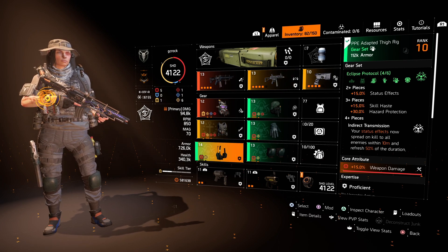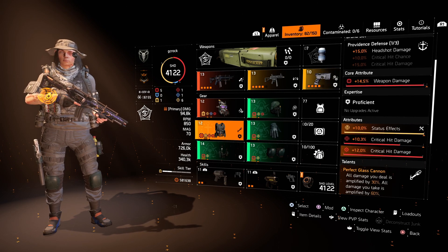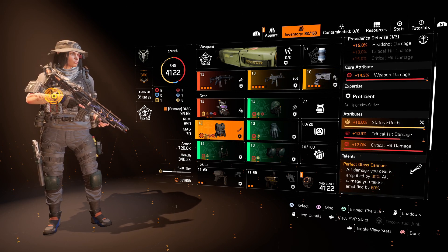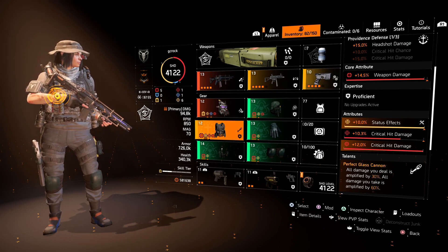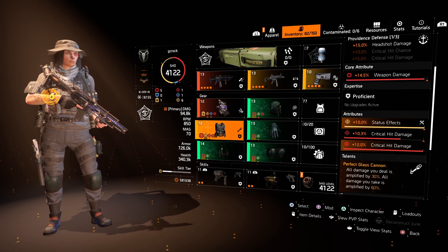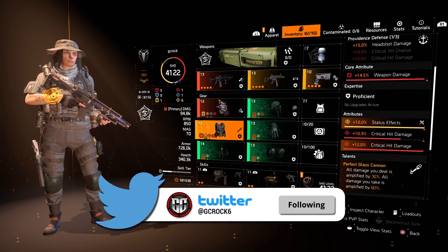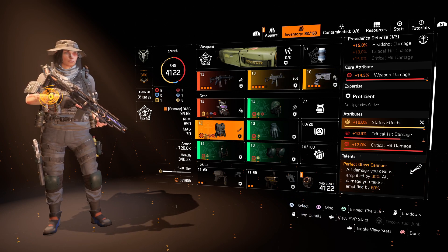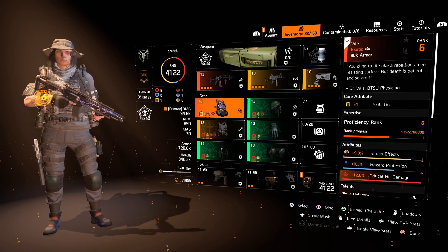It doesn't have to be you killing the enemy either — it can be your teammate. The chest piece we go for is the Perfect Glass Cannon chest piece. We've got headshot damage, weapon damage, status effects, and crit hit damage rolled on it with a crit hit damage mod, and you get Perfect Glass Cannon which amplifies all of your damage — even from your skills — by 30%. You do take extra damage, so if you don't like the Glass Cannon talent you can switch this out for a Fenris chest piece, giving you the assault rifle damage, and go with something like Obliterate. It won't increase your skill damage but it will still increase your weapon damage without the cost of taking extra damage.